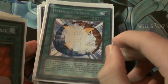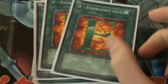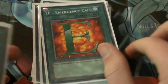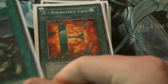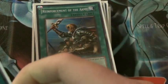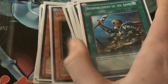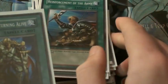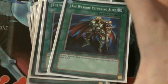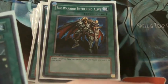Miracle Fusion, just to fuse again — pretty self-explanatory. Two E-Emergency Call, just to bring the E-Heroes quicker to your hand. You can even bring out Blade Edge because there's no level restriction. Reinforcement of the Army is pretty much the same as E-Emergency Call — pretty much every E-Hero in this deck is a Warrior so you can bring out almost any card in the deck. Two Warrior Returning Alive — these guys are really good because they help fill your hand again and you can get back something you need for Poly.